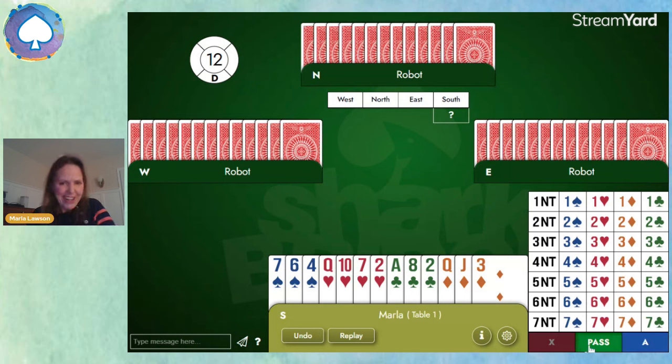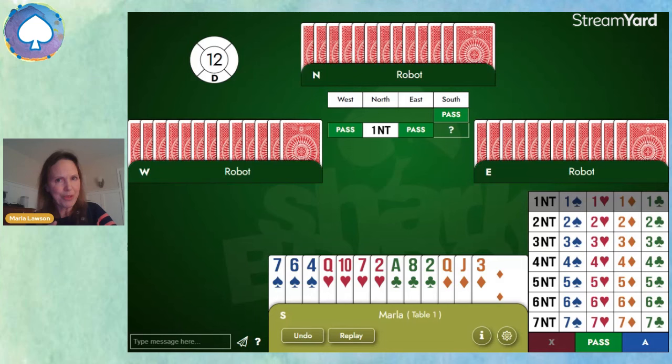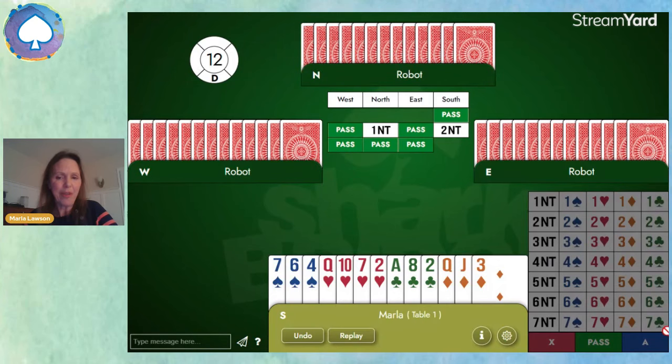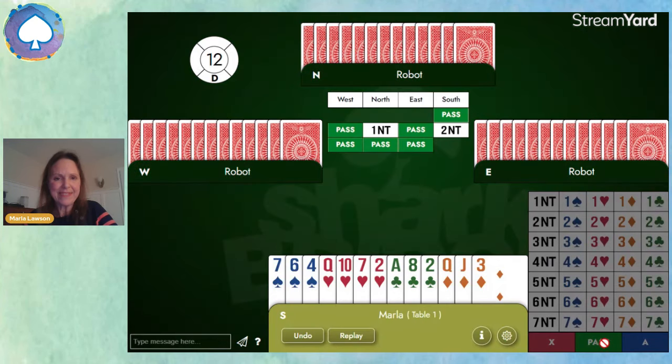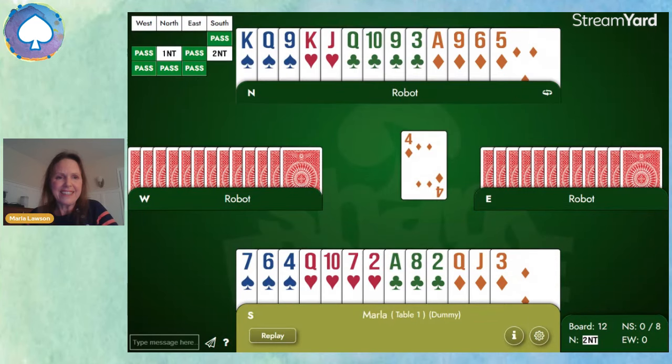We've got a nine count. Partner opens one no trump, but we're four-three-three-three. So it's probably not worth it to use Stayman. We'll just invite with two no trump. And they'll pass. Two no trump looks pretty good — I think that'll work out fine.